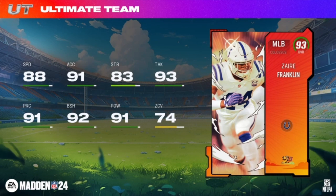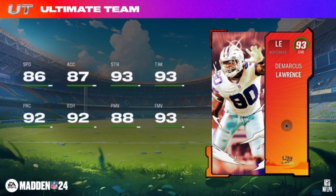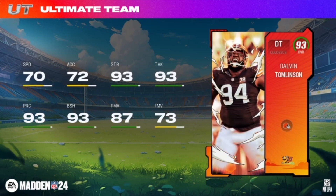First up, Zaire Franklin, Colossus middle linebacker, 6 foot 235. Taylor Moton, right tackle, Maneuver, 93 overall, Panthers, 6'5 325. DeMarcus Lawrence, 93 overall, Berserker left end for the Cowboys — he's been a little underrated these past couple years. Along with a couple theme teams, defensive tackle Dalvin Tomlinson, Browns, Vikings, Giants theme teams, 6'3 325.